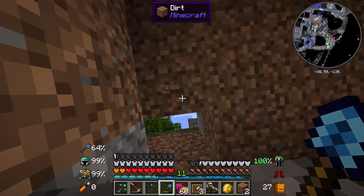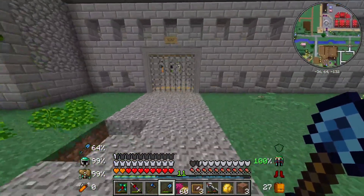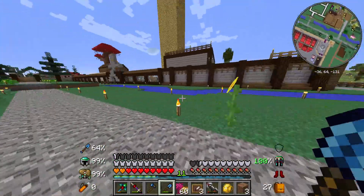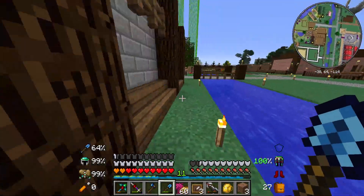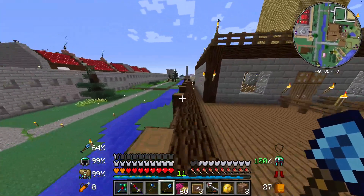I guess I just covered this up because it's the entrance to Dylan's stupid town. Looks like ex-demon crap.